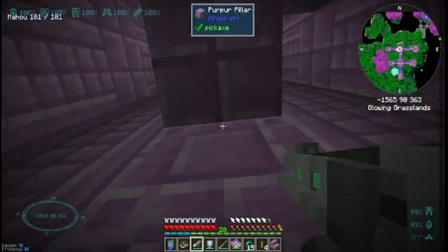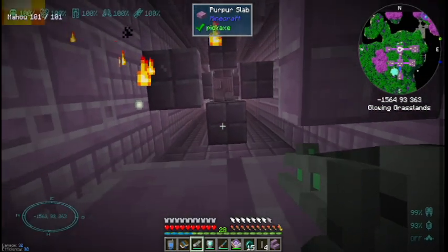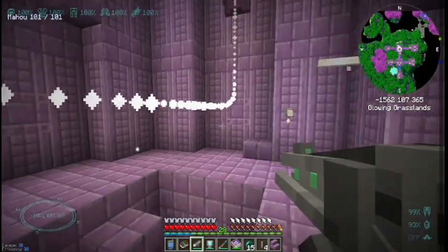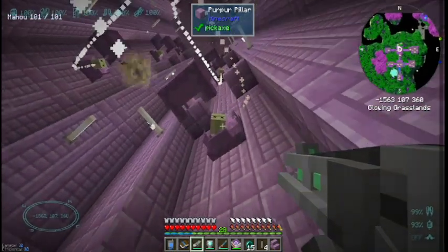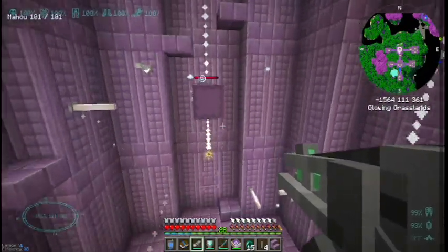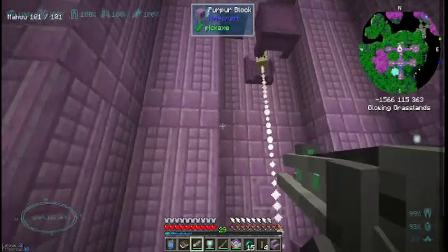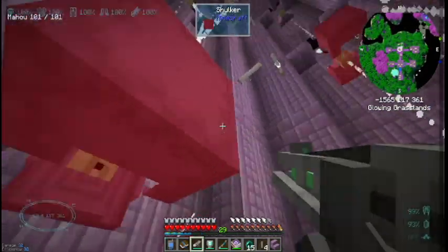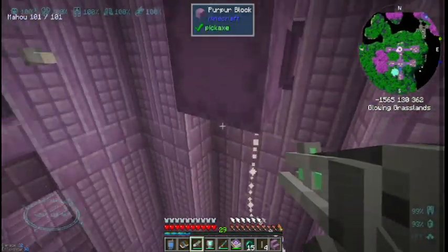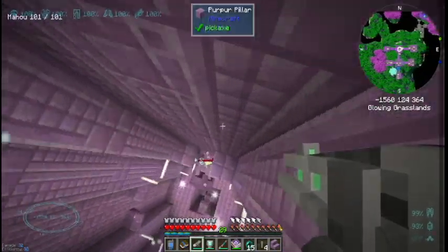There's nothing there so we're gonna go up. You've got to do a whole bunch of jumping and whatnot — too bad, we're gonna cheat that out. These things teleport — that's kind of neat! I can definitely tell this could be hard if you did not have flight. Shulker shells — okay, I've seen those before.